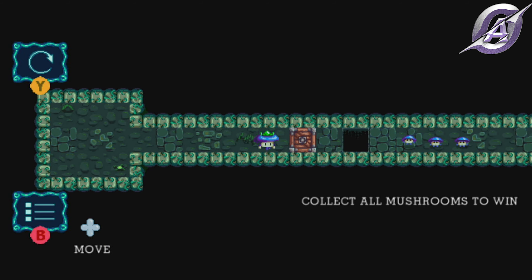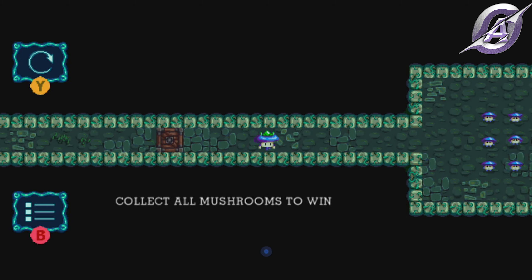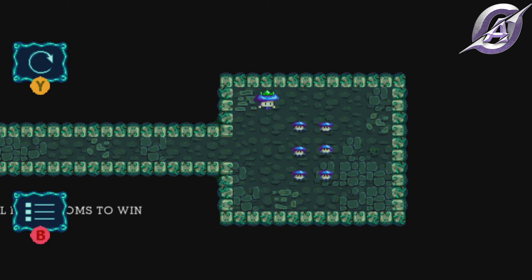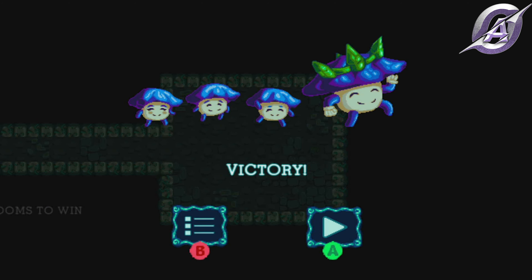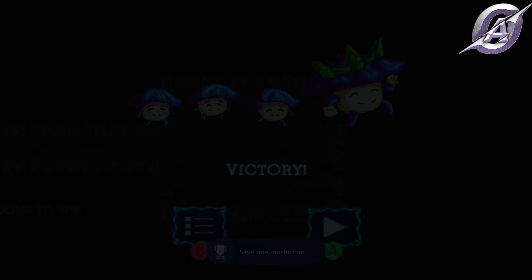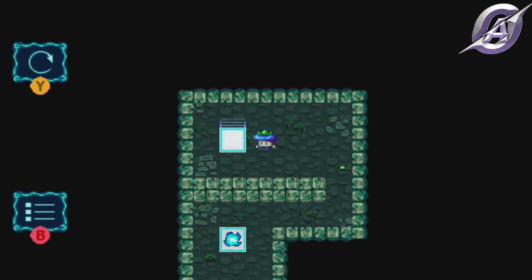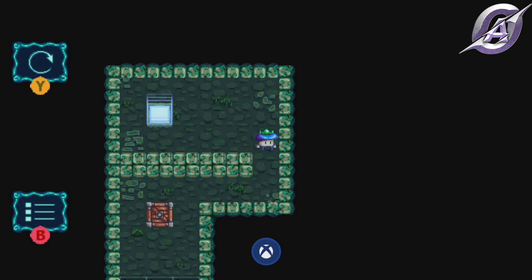Push the box in the hole for the Box in the Hole achievement. And of course, save your first mushroom and get the Rescuer achievement. For me, it popped after I finished the first level. Push the box in the portal for the Portal's achievement, then push the box to make a bridge, save the mushroom and finish the level.